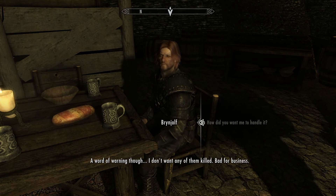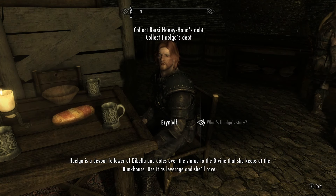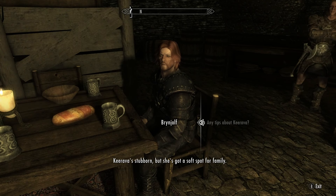A word of warning - I don't want any of them killed, bad for business. You'll get a cut. I need some background information: there's a divine that she keeps at the bunkhouse - use it as leverage and she'll cave. The key is that ugly dwarven urn in his shop - smash that thing to bits and he'll change his attitude. Kedava's stubborn but she's got a soft spot for family.